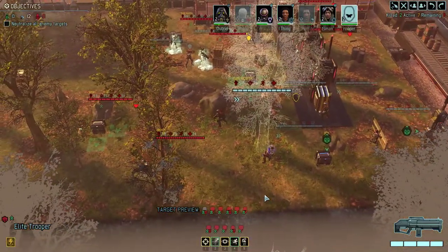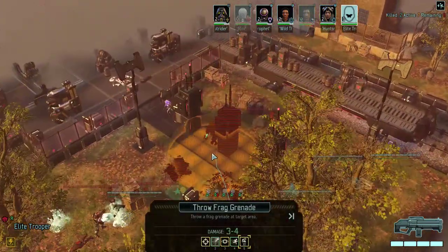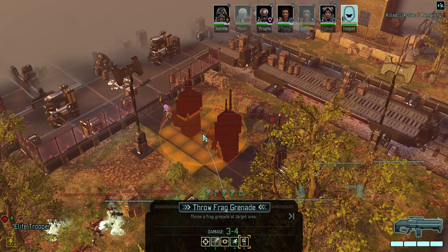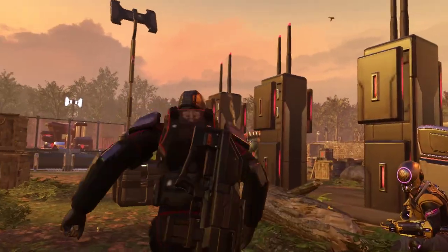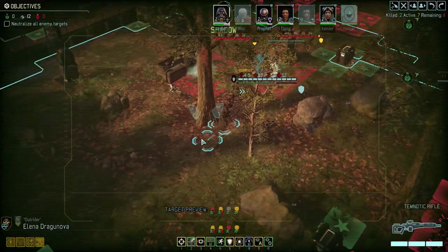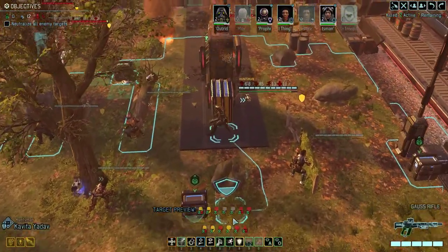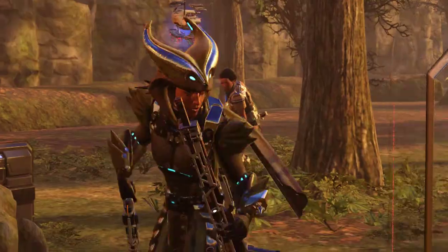I'll put my elite trooper out in the open. I think the cover destruction is a little more valuable than the damage on the advanced priest. So we need to do 9 damage if we want to kill this target — well, that's two hits then. I didn't bring the shadow keeper.